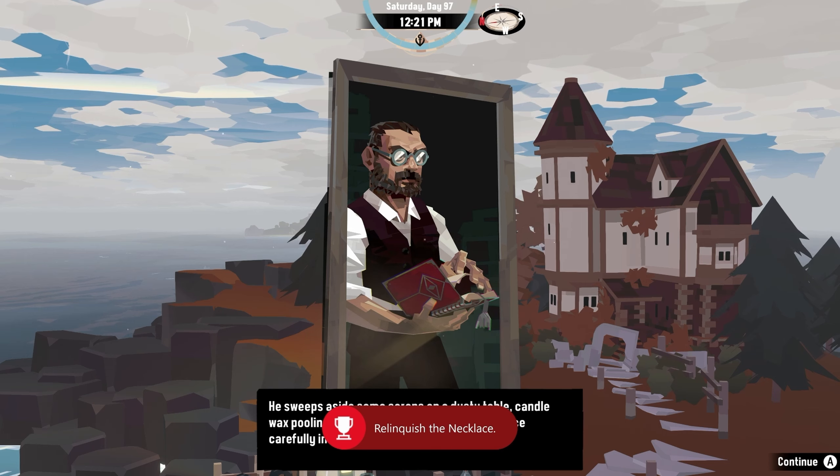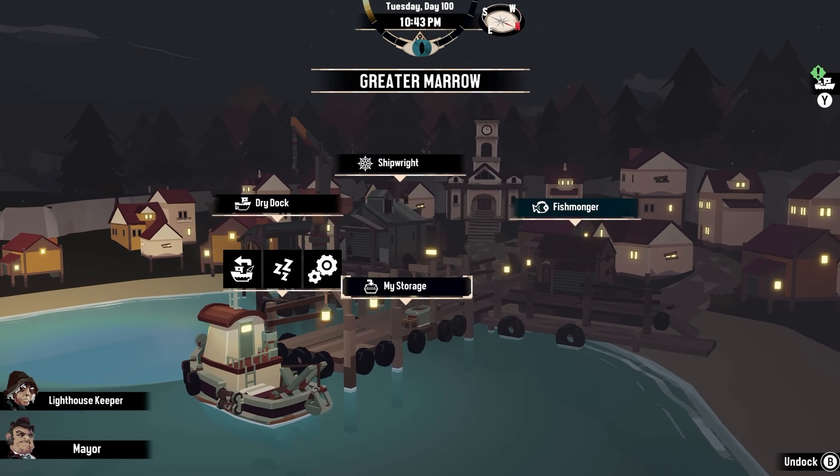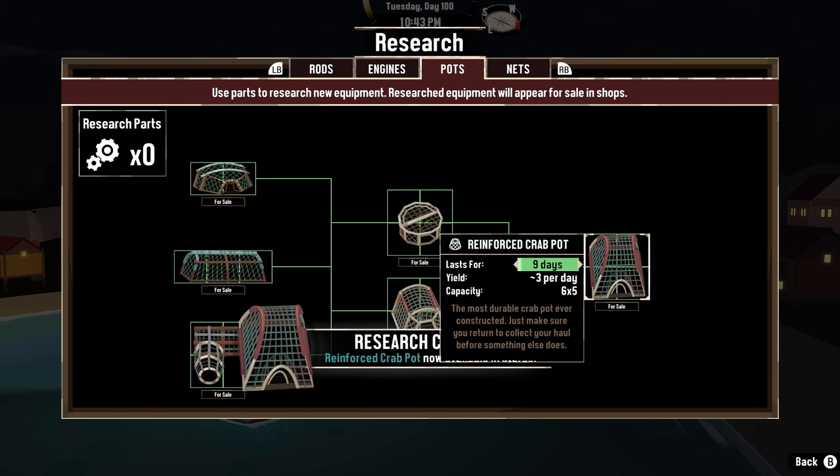I also unlocked a new ability called Atrophy, which will come in handy later on. Just like the other upgrades, I was able to snag a few more part upgrades, which allowed me to finish up unlocking my last crab pot, which gave me the achievement, Researcher Pots.